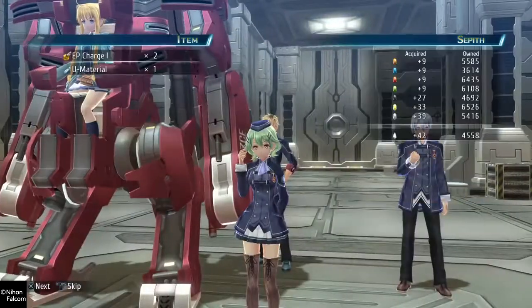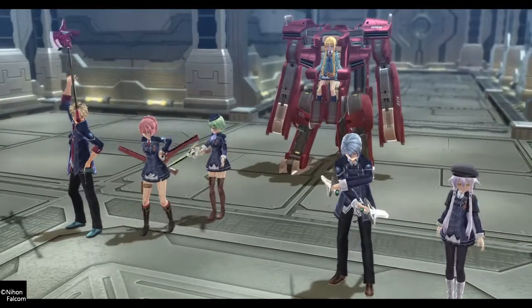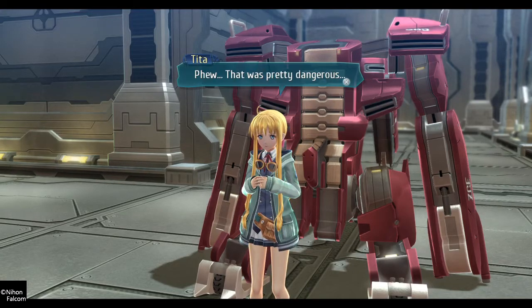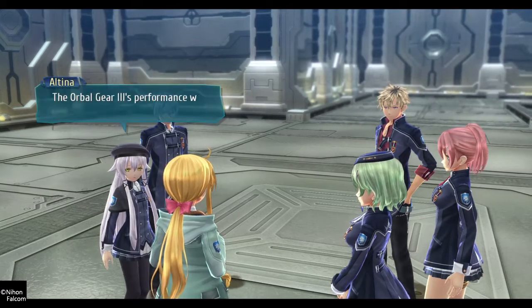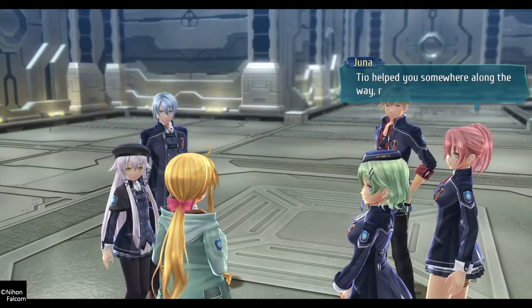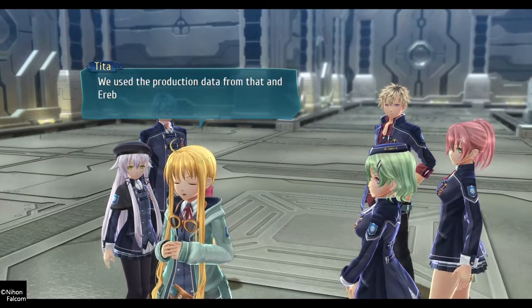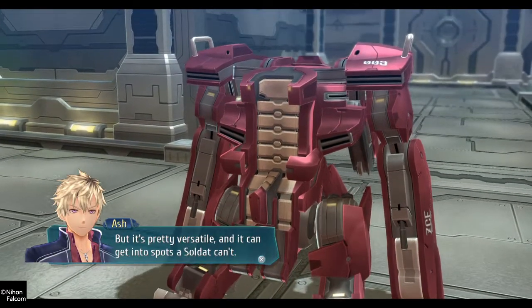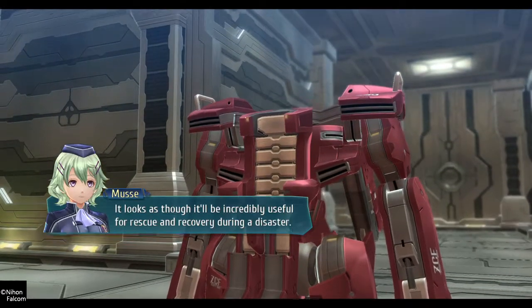Ash and Yuna hit link level five. I believe everybody's basically at link level five with one another now.